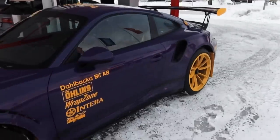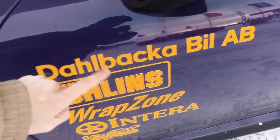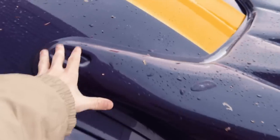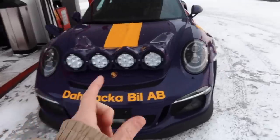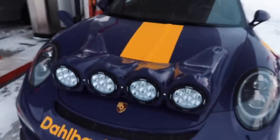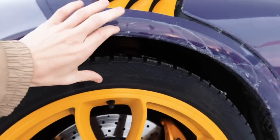To transform it into this beast, first thing: stickers. You pick a base color - in this case yellow, which goes well with the purple - you put the sponsor stickers on, and then in black we've got the classic Porsche sticker down the side. The biggest change you can see are these rally lights, which are just stuck on to the front hood. Really useful when you're driving in these conditions and it gets very dark, or you're in a snowstorm.